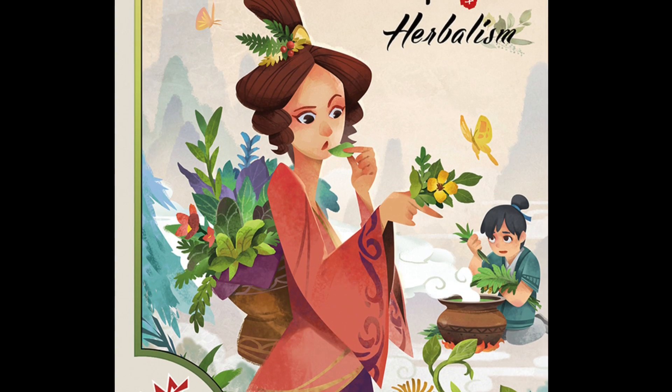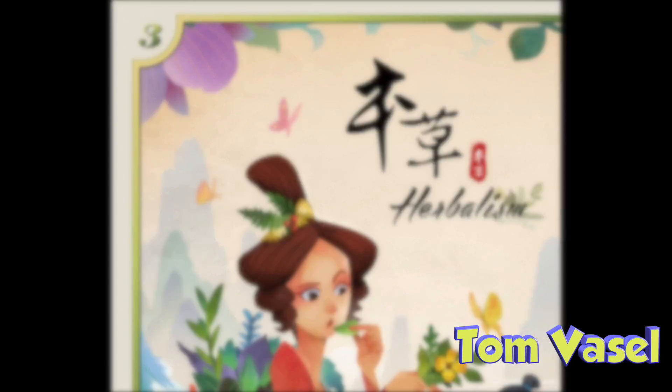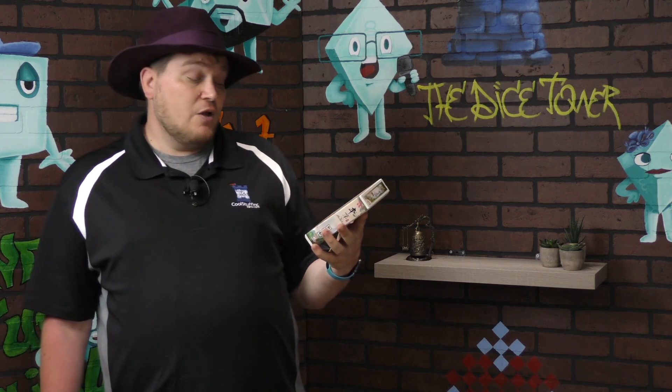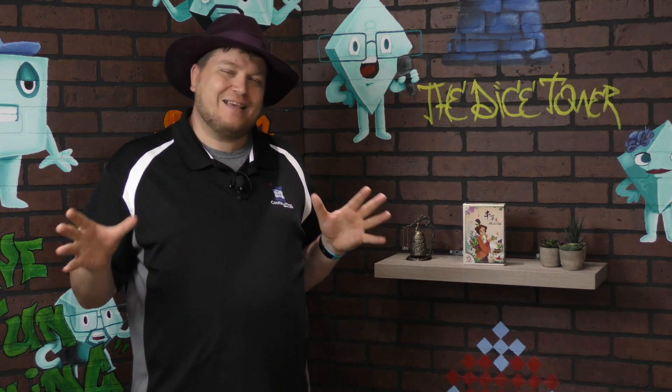It's time for another Dice Tower review with Tom Vassell. Hey everybody, I'm Tom Vassell and today we're taking a look at a small little game from MPS4 called Herbalism. This is a deduction game — a sickness or pandemic might happen, so it's up to you to find the right ingredients to solve it before everyone else does. You're going to do so by asking questions in a kind of Clue-esque way. Here's how to play.